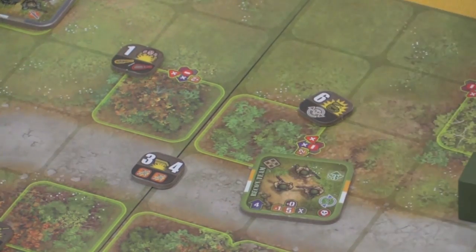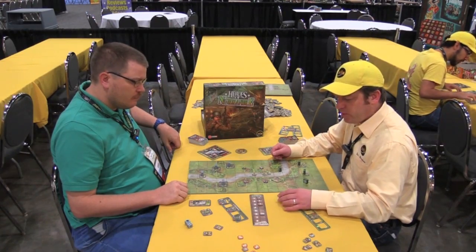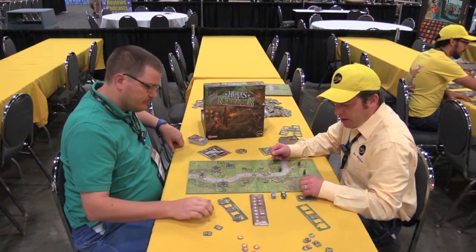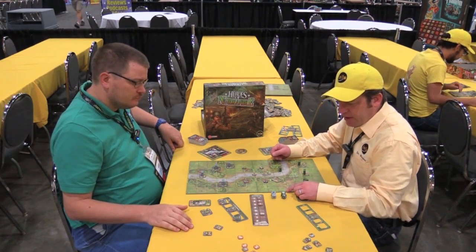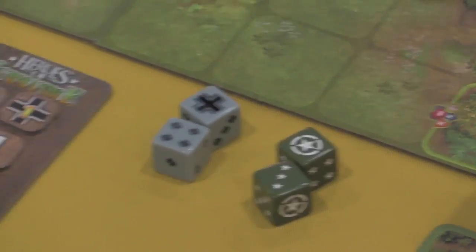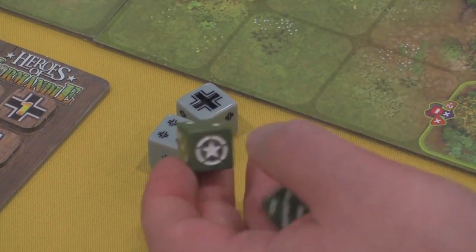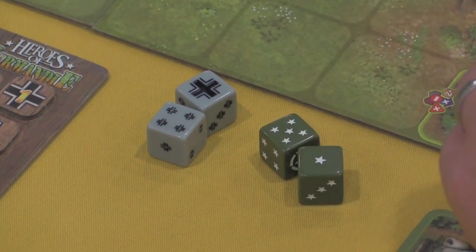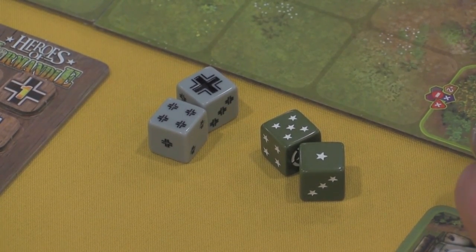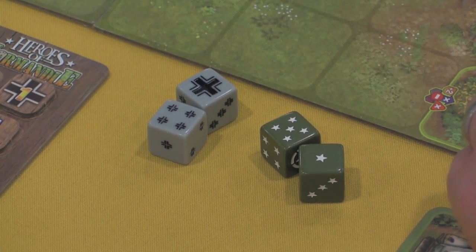When you shoot someone, are you rolling dice? Normally you roll one die. There are custom dice for the US and for the Germans — the six has been replaced by a large symbol for each side, with smaller symbols for one through five. Some cards allow you to roll two dice and choose your highest result. Essentially the game is based on a one-die roll, modified by terrain cover and any bonuses granted.